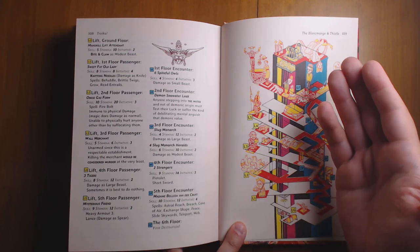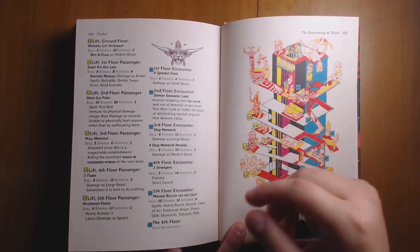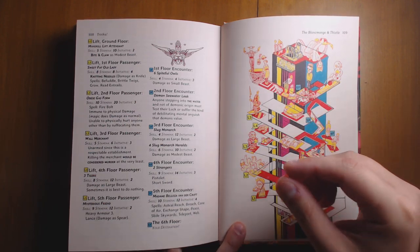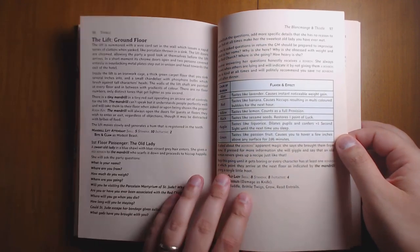When you finally get to the very top floor, there is a crazy roof party going on. This is a great segue into the rest of Troika, because all sorts of crazy people from across the multiverse are there, and there are hooks galore for all sorts of other adventures you might want to start your characters on.